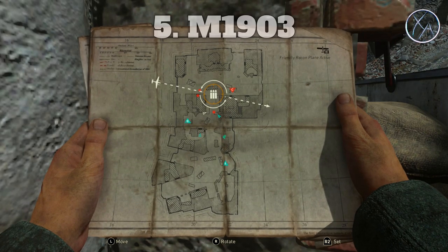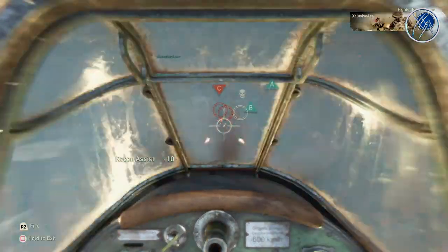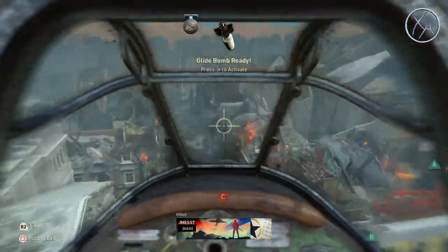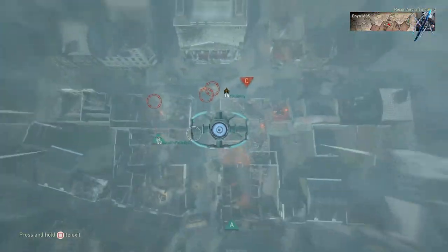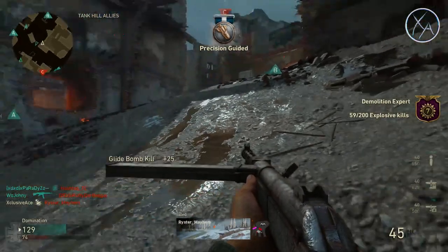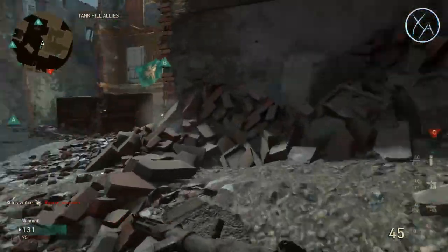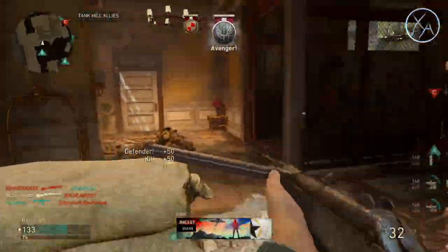Finally, in the sniper category, we have the M1903 Springfield. I wouldn't necessarily say this is the best sniper rifle in the game — I feel the Kar98k is currently better — but the Springfield is unlocked at level 41, which is past that halfway point. Honestly, I just couldn't think of anything much more important to permanently unlock, so I'm going with the M1903 Springfield.